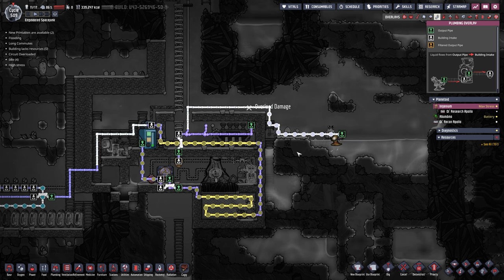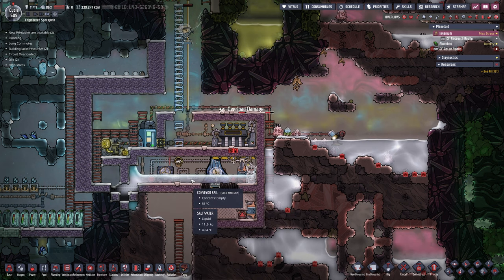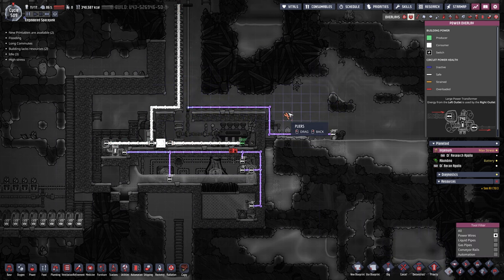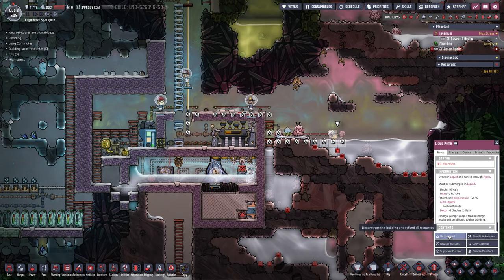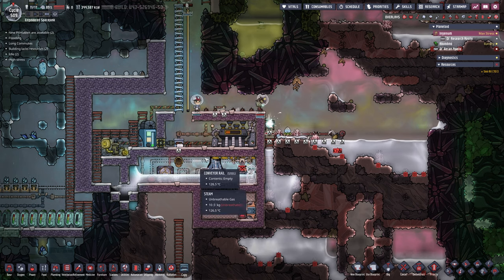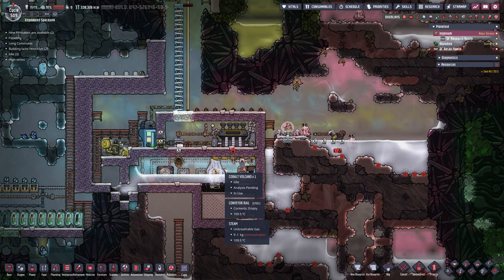Everything is dug out and the volcano is about to erupt - we need some water in there. I'll put in salt water; I shouldn't have drained it completely but it's almost unavoidable. The pump just needs to work temporarily. We've got it - salt water is coming in, we have 20 kilograms, then we'll turn it off. I put in a conductive wire quickly - just going to snip it off. Now we can deconstruct the temporary pipes, the liquid pump, the plastic ladders, and plop in a second steam turbine right there. Literally all that's needed.